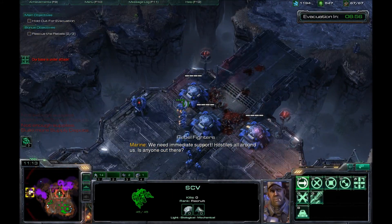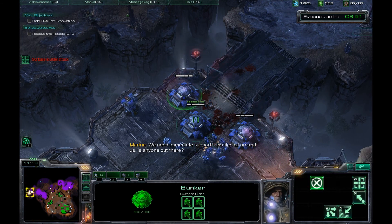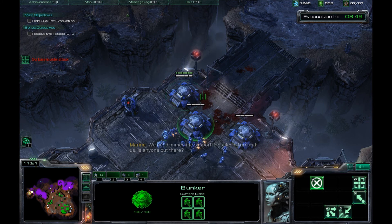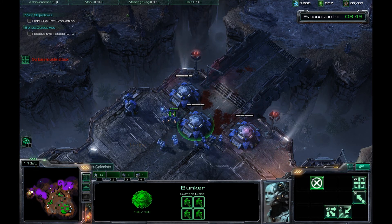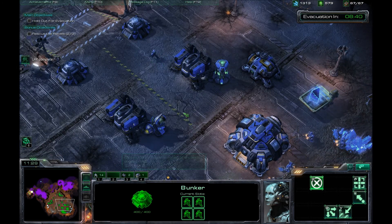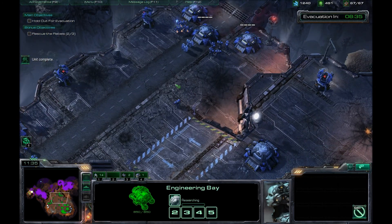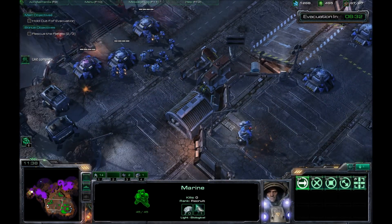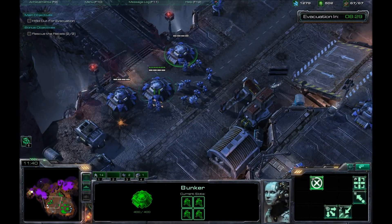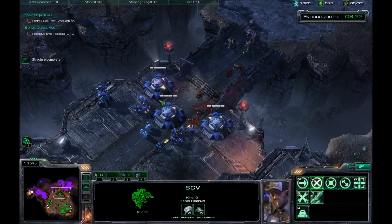I'm going to double supply depot here. These bunkers are really important. It's important to build this sort of wall-off here because you do not want the banelings hitting your marines. If they hit your marines, they'll kill five marines with each baneling if they get a good hit. It's very, very powerful. They don't actually do that much damage versus the buildings, especially if you have SCVs repairing them. But they can snipe your SCVs, so you've got to be careful.